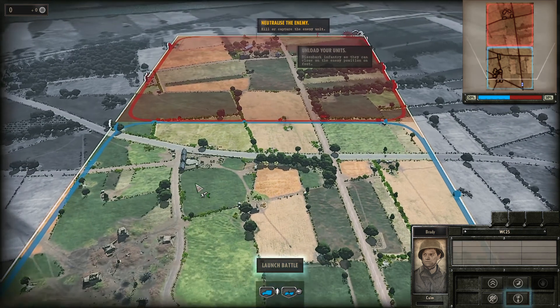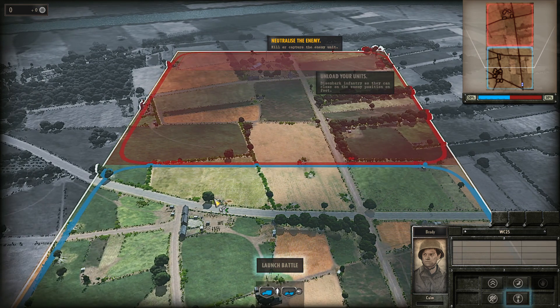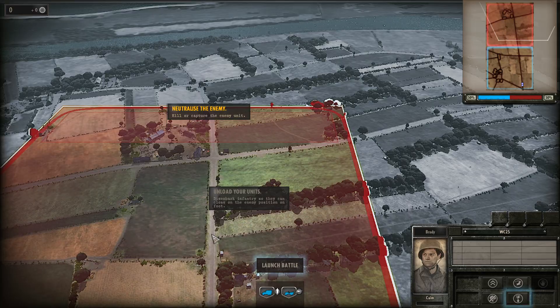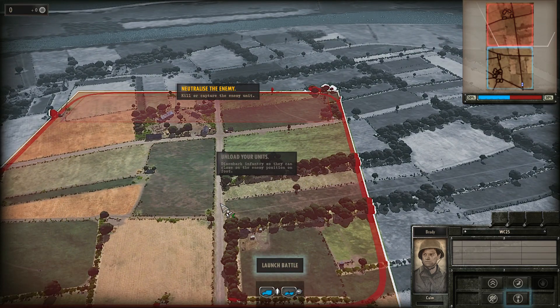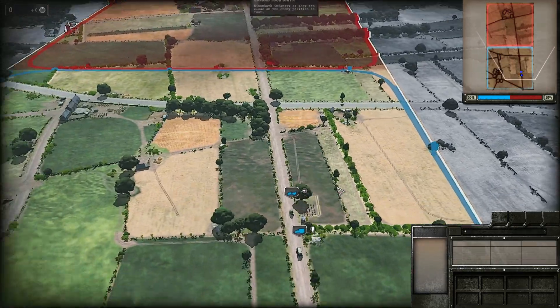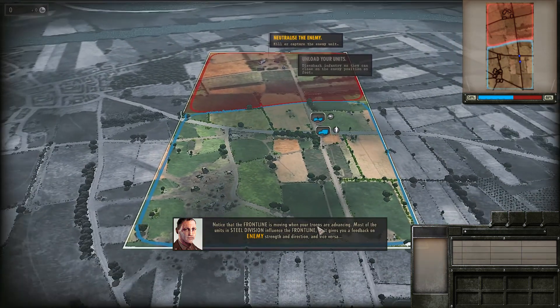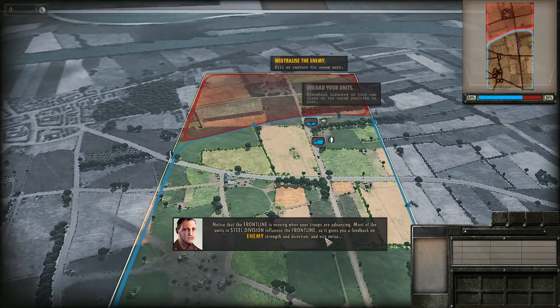I don't know where the unload button is... oh here, unload units. I keep right clicking — I need to left click. Alright, let's go. This game is hot. I was worried it might rip my computer but it's actually not that bad. Notice that the front line is moving when your troops are advancing. Most units in Steel Division influence the front line, giving you feedback on enemy strength and direction.